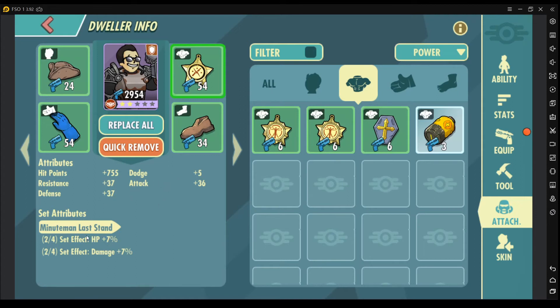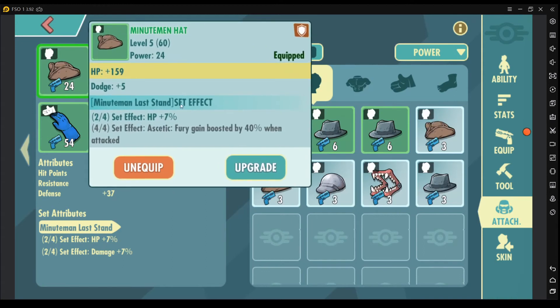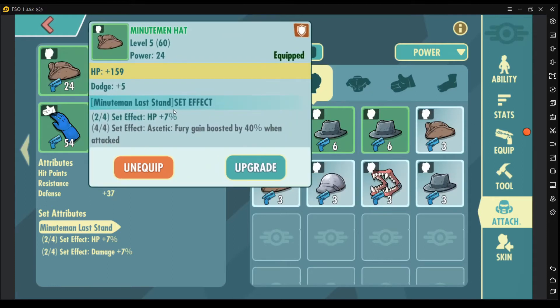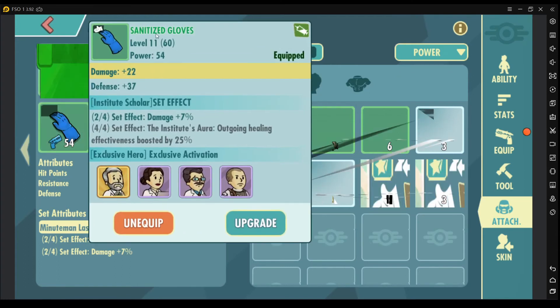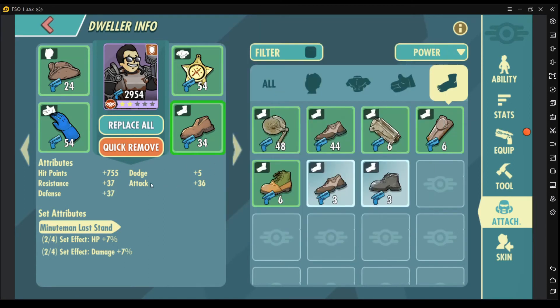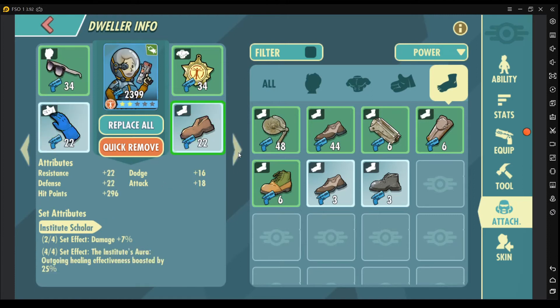For example, I used the Minuteman Hat and Minuteman Badge to trigger the Minuteman Last Stand set effect, which gave me 7% HP. And then I used the Sanitized Gloves and Researcher's Shoes for the Institute's Color set effect, which gave me 7% damage. So you can play around with your attachments and make sure you get the most out of the set effects.